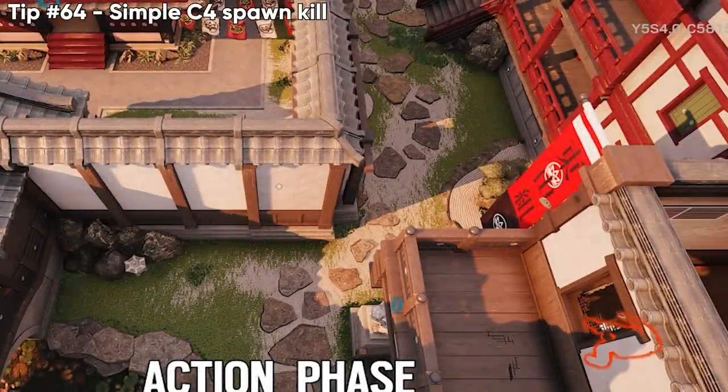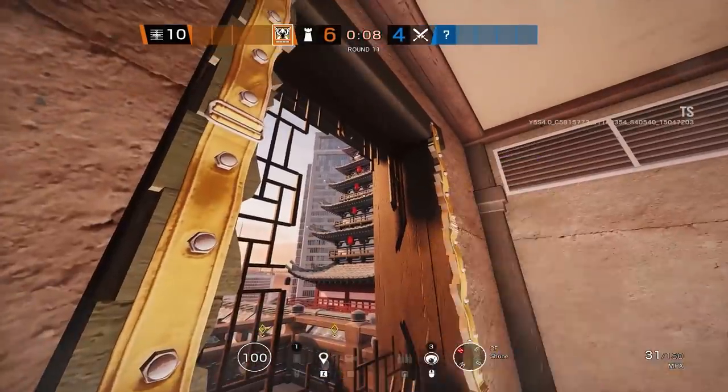Super simple C4 spawn kill — literally just lean left, put your crosshair where you see mine, and if anybody spawns tower and runs to their right, they're going to die to the C4.